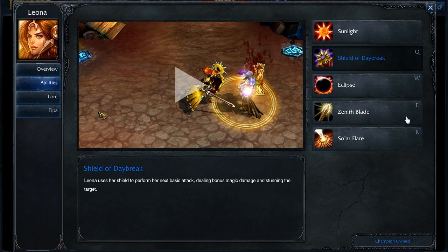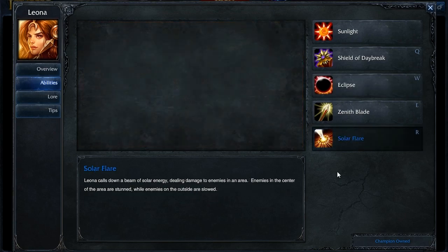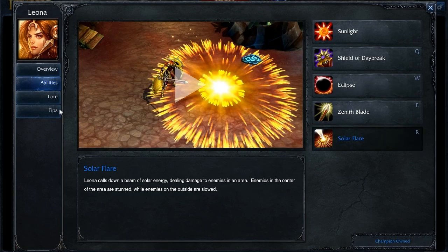As for Leona's abilities, at level 1 you can either put a point into your Q or your E ability, but you're going to be maxing out your W first. After that, you can max out pretty much anything you want, but the important part is maxing out your W early. Obviously, you're going to take your ultimate at levels 6, 11, and 16.